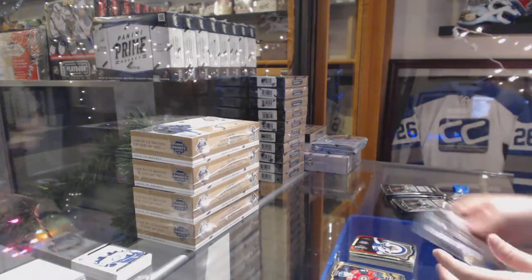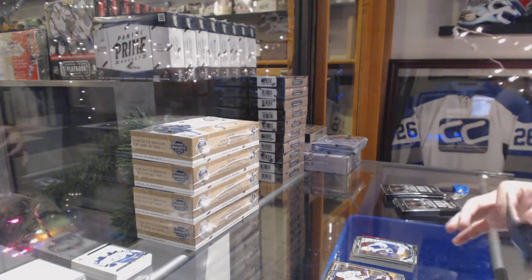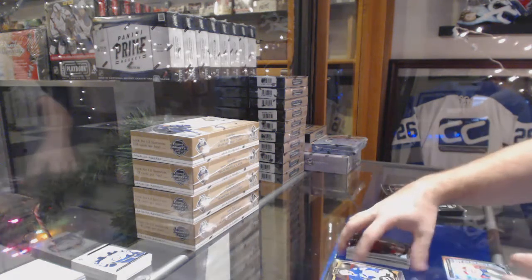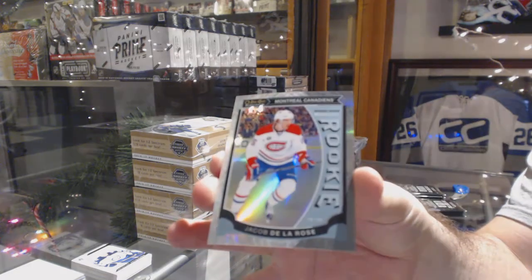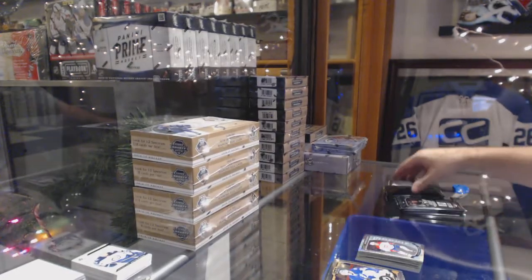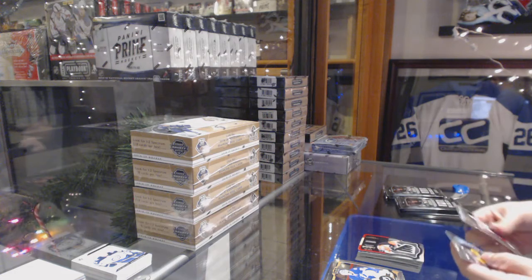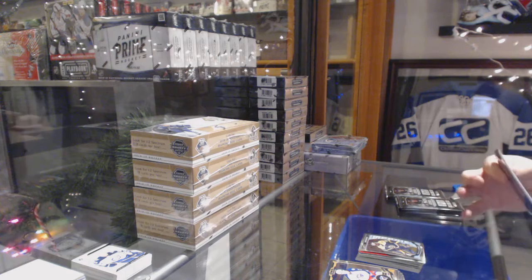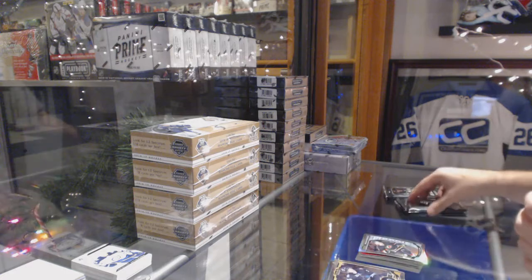We've got a Team Logos of Andrew Ladd for the Jets, and a Nick Batan for the Winnipeg Jets. We've got a Ryan Hardman for the Chicago Blackhawks — marquee rookie — and a Jacob De La Rose White Ice numbered to $1.99. Team Logos of Borchek for the Flyers. Malcolm Subban, marquee rookie for the Boston Bruins. Rainbow rookie of Brock McGinn for the Kings.